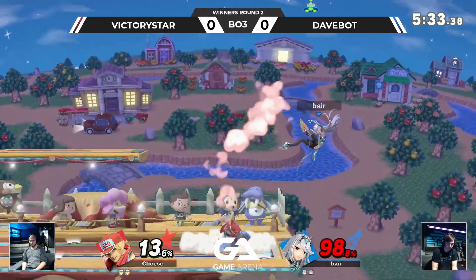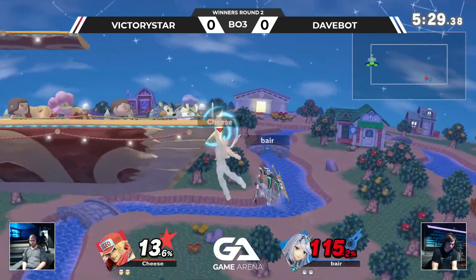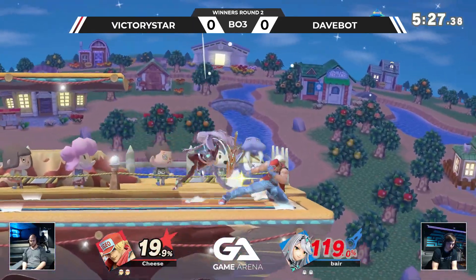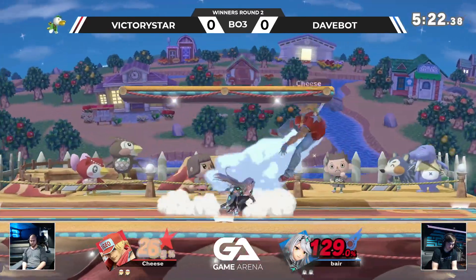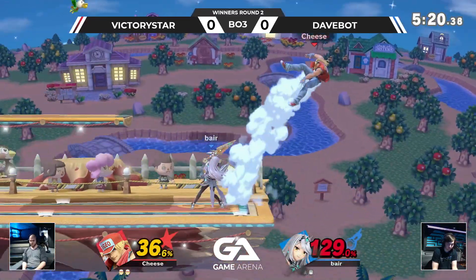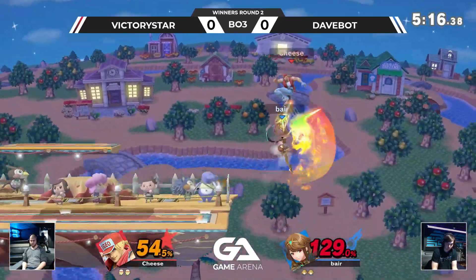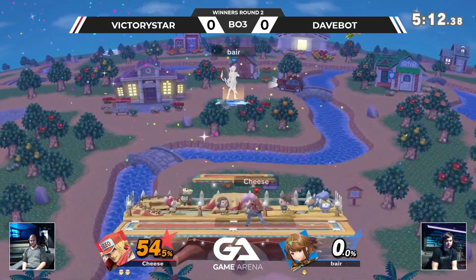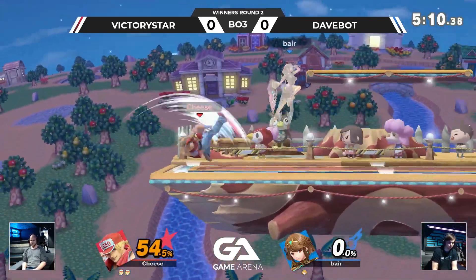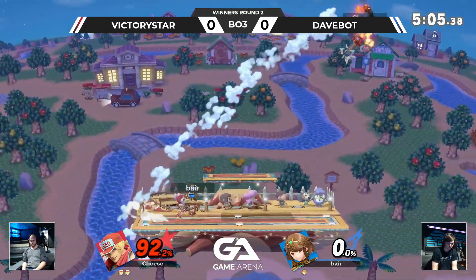Let's see how long he can take without getting too much damage where his stock is gone. The air dodging to safety — at this point you probably want to DI hard out when you're getting jabbed, SDI out, because then he's going to go for a B rising tackle. Nice power dunk able to get to safety and he lived for a little bit, but then ended up dying — the drift was not helpful towards him.